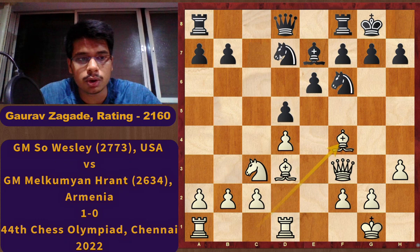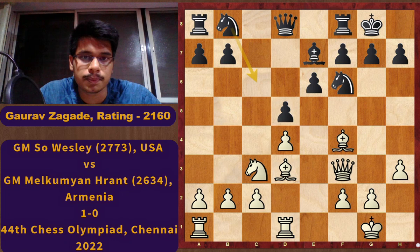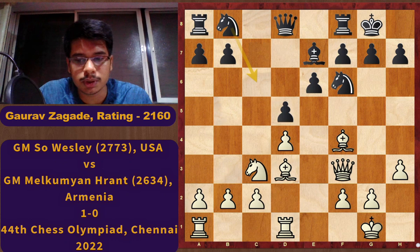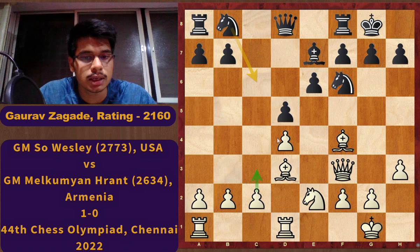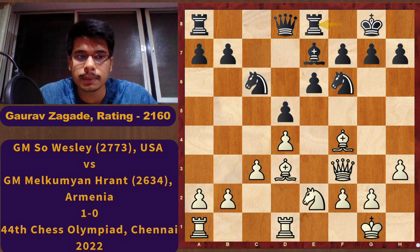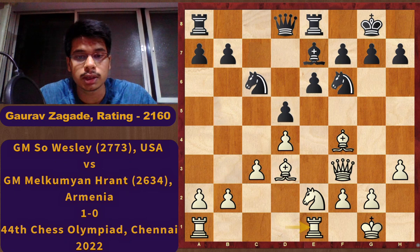Now Black played the fantastic move Nb8. On d7 the knight is not able to do much, so Black wants to reroute it via Nb8 to the c6 square. Taking into account Black's idea, White played the nice move Ne2, with the idea to meet Nc6 with c3 — the d4 pawn is supported and Nb4 ideas are prevented. So Black played Nc6, White played c3, Black played Re8, and White responded with Re1. The rook's job on the d-file is over and we are moving it to the e-file, which is a semi-open file.